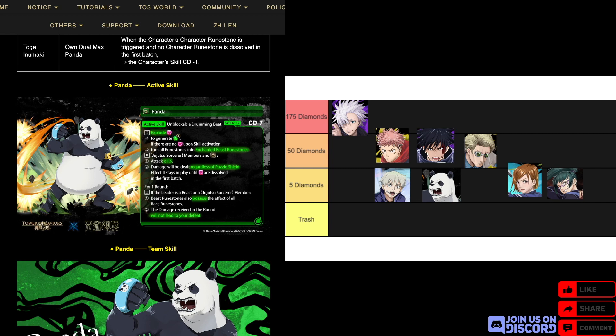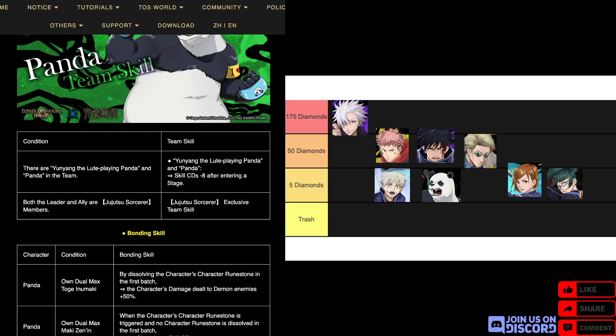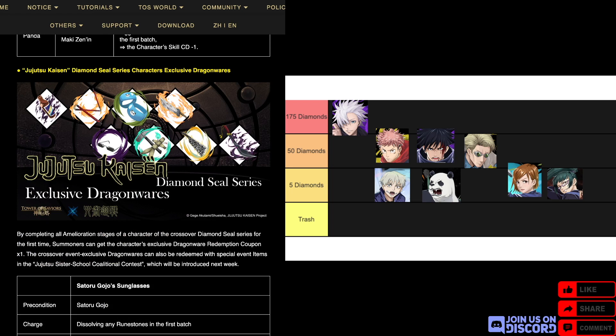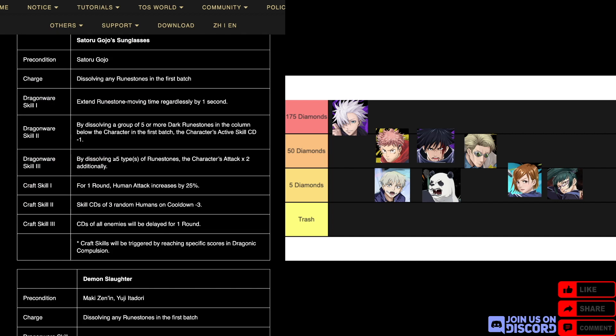Lastly among small prizes, Panda — earth beast, CD7. Explode heart runestones to generate enchanted beast earth runestones. If there are no hearts upon skill activation, turn all runestones into enchanted beast runestones. Jujutsu members and beast attack times 1.6, ending lord's puzzle shield. This stays until hearts are dissolved in the first batch. If the leader is a beast or Jujutsu Sorcerer member, beast runestones also possess the effect of all race runestones and have a willpower effect. His team skill is with Yunyang — the classic OC Panda that Madhead has — both their skill CDs minus eight after entering the stage, which I find funny. Everyone also gets their own exclusive dragonware, though nothing really special there.